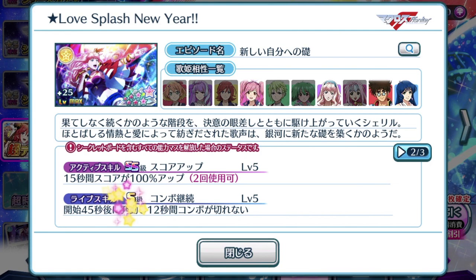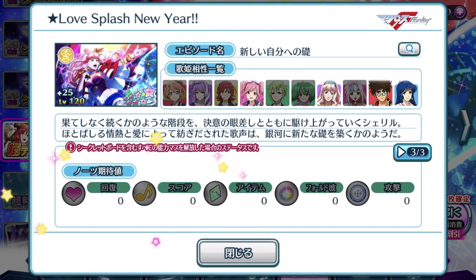Life skill is S-rank and prevents combo breaking. For an episode plate like this, it's got a pretty awesome life skill — even as a support it helps train the player up. No special notes attached to this episode plate. If it did come with a special note attached, I would need to create a whole new level of tiering — I would call it God Tier. Oh my goodness.